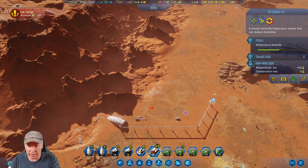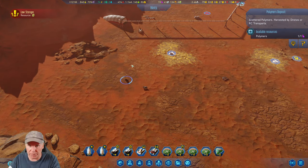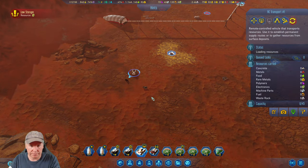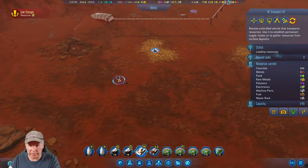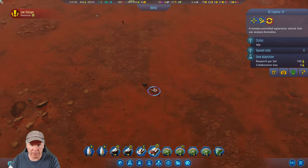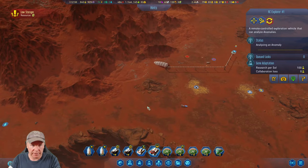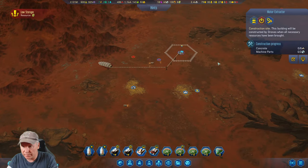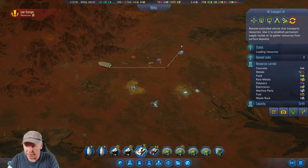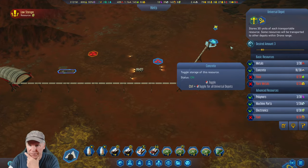All right, we're going to get this water situation sorted out. I don't know what that is but we're going to get it — it's polymer. And we're going to get that metal. Anomaly analyzed, excellent — let's go analyze some more. Is that the last one up here? No, there's one more way back there, then I can come back and get the other two. Power is good, O2 is good — we're waiting on this to be good to go. Wait, did you not drop machine parts and concrete? You did — so why is this still waiting on stuff?